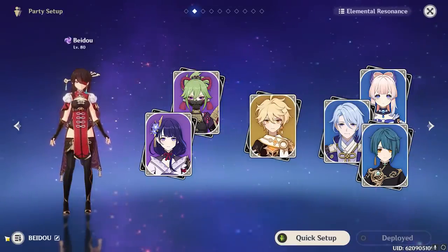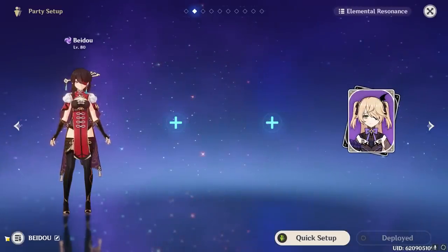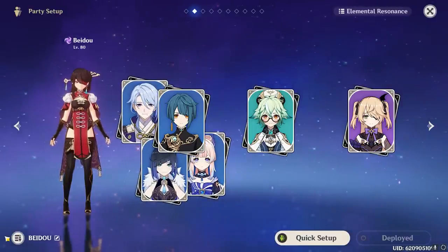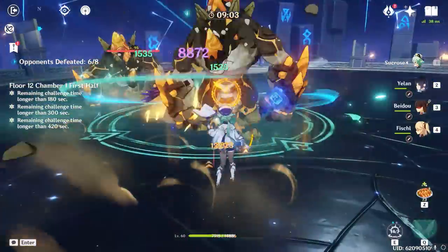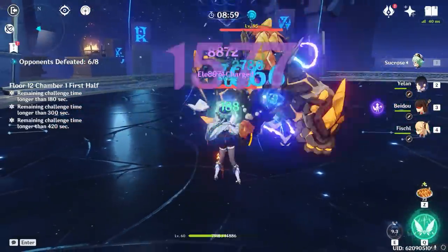Beidou is obviously very strong in quite a few other team styles as well, such as Taser teams, where you'd use characters like Fischl, Sucrose, and Xingqiu to create a massive pile of reactions on enemies — there are quite a few Taser variants that Beidou fits very well in. In general, Beidou can work for any number of characters that don't mind the reactions she triggers in the process of dealing her massive off-field damage, so Overload teams, Overvape teams, and more can all see pretty strong play with Beidou.